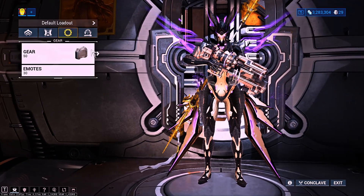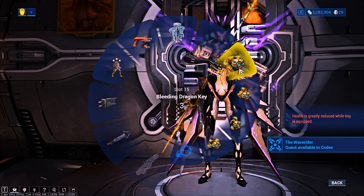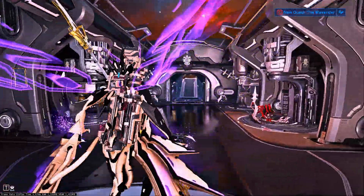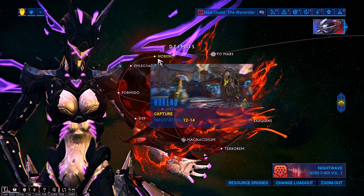In order to do the vault, you want to make sure you have all four Dragon Keys on. If you don't know where to get them, you can get them in your clan's Dojo in the Orokin Lab. You can make them in your Arsenal using Void Traces, and you want to make sure you have all your Dragon Keys on your gear loadout.